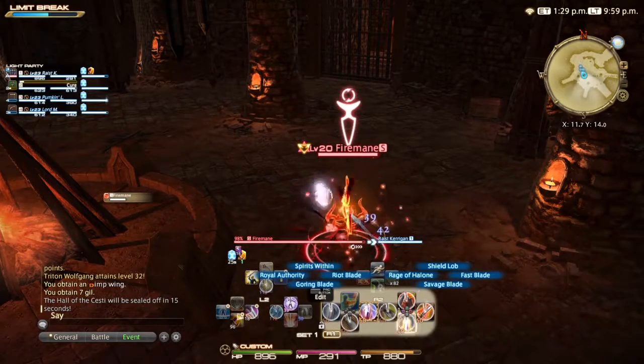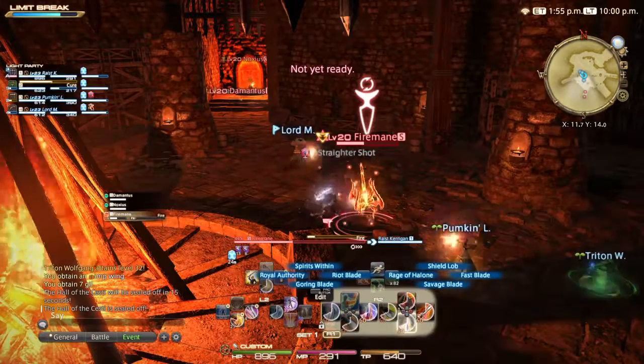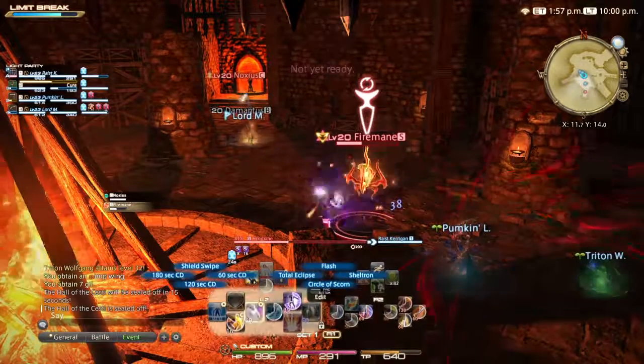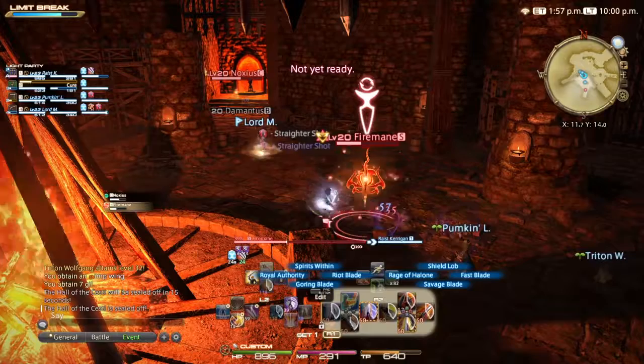Firemane is a simple boss that focuses on the tank, but Demantis will spawn from the flames in the corners of the room. They will go straight for the flame in the center of the room, and if they reach the center, it will explode and deal a small amount of damage to the entire party.